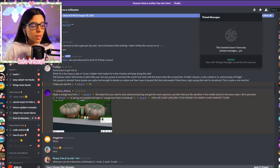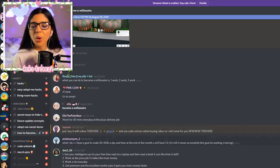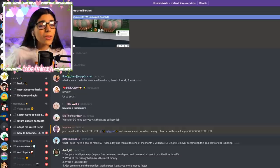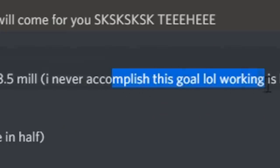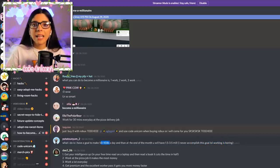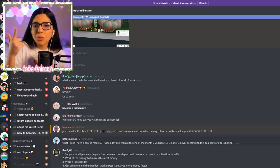The next one is from a user called Potato Onion — sorry if I got the name wrong. The idea is to set a goal of making 50 to 100k a day, and at the end of the month you'll have 1.5 to 3.5 million. So just make at least 50k a day and in 30 days you'll have a million dollars. It's a long-term grind but it works — jam to some music to make it fun.